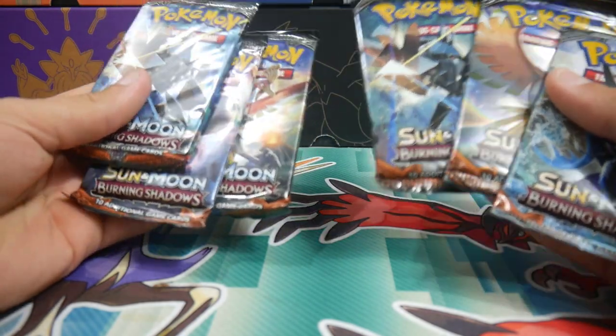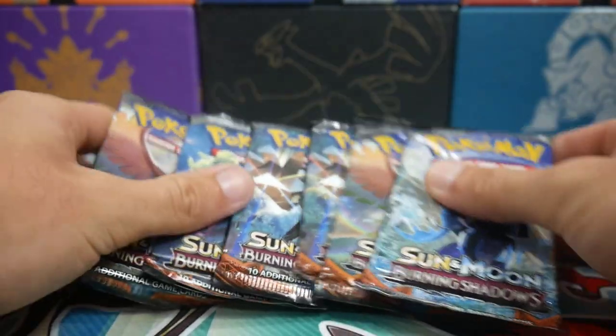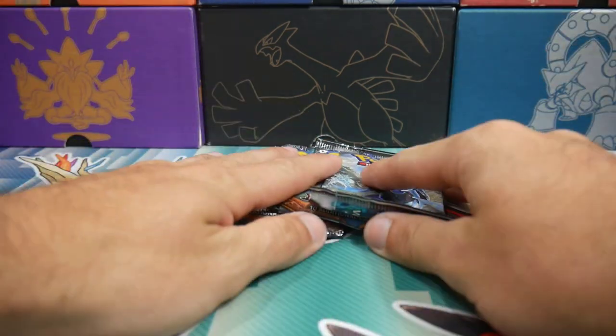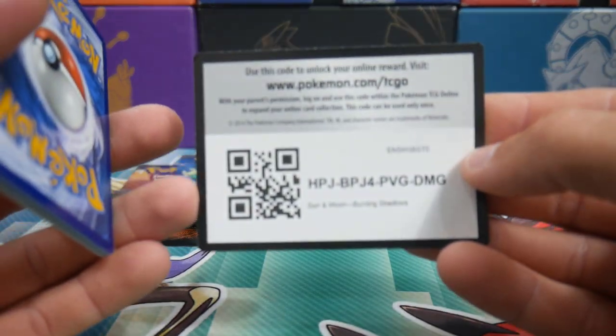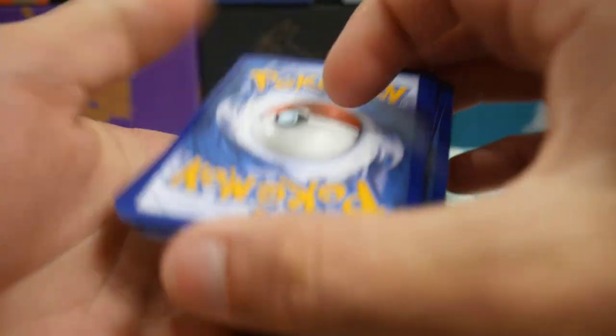Yes, in today's video we'll be opening up these six. Hopefully, oh please, to the pulling gods, Arceus my boy, let's just get this Charizard, let's just get it out of the way. We're going to open up these six in today's video. Hopefully you guys enjoy this video - make sure to leave a like, subscribe if you guys aren't already, and if you guys are checking me out for the first time, make sure to subscribe. But let's get into this one.